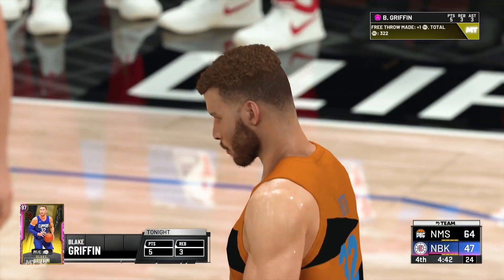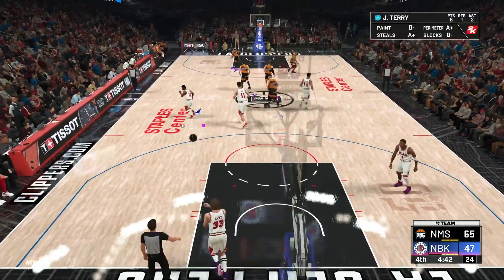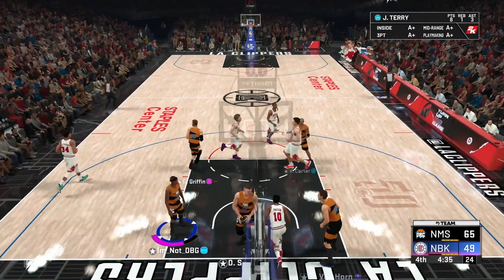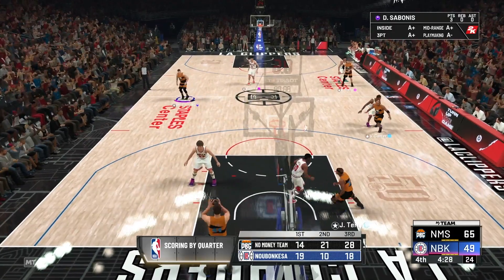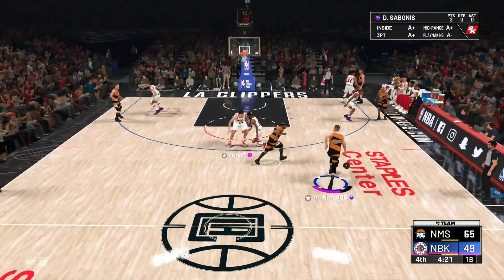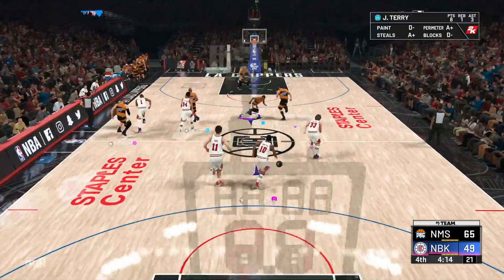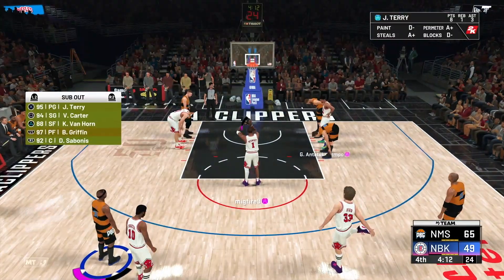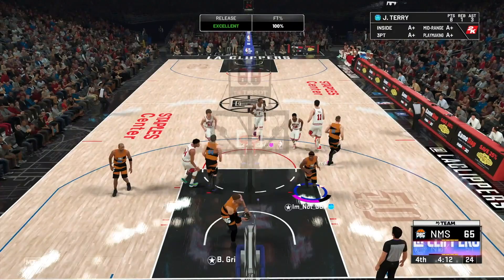He's gone to man defense, which means point guard Blake is going to be destroying his Chris Bosh. He draws the foul and gets two shots. They brought Giannis and Yao back in — we're going to bring our starting lineup back in shortly. What a dunk right there. I'm going to play as slow as I possibly can — run the pick and pop. I wanted that switch but it's a little too deep for Blake.